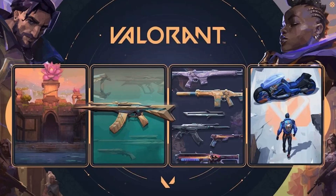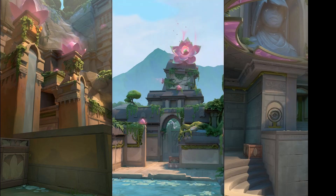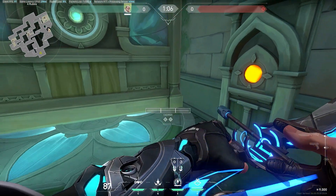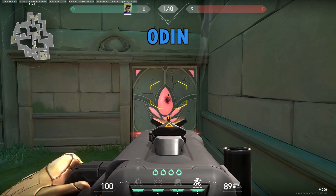Valorant's new Act 6.0 has been released and it includes a new map called Lotus. In this three-site map, we get to see two types of doors: a breakable door and a push-button rotating door. In this video, we'll see how fast each weapon in the game can break this door.